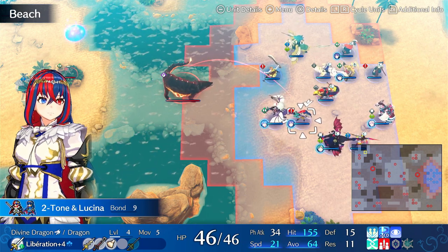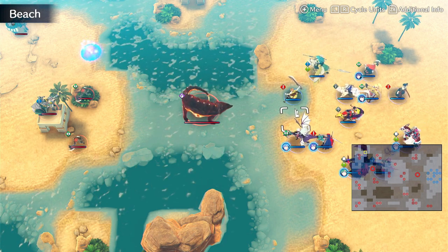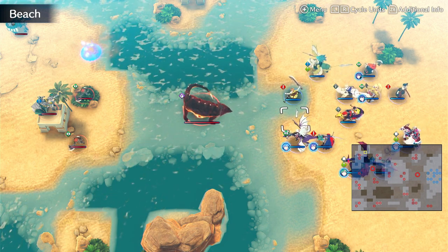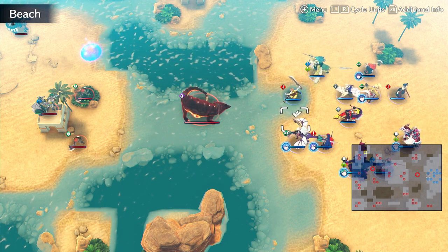Here are five useful tips for beginners in Fire Emblem Engage. These tips are aimed at the beginning of the game through mid-game, some of them, but they're still generally useful — some of them are universally useful.